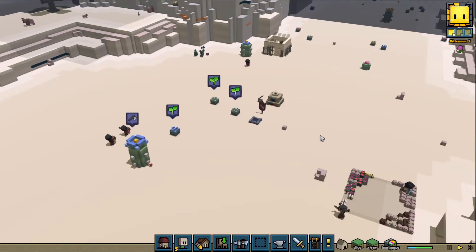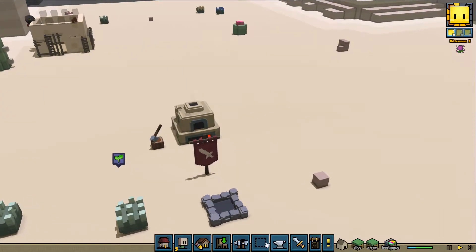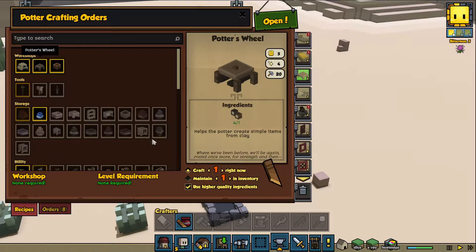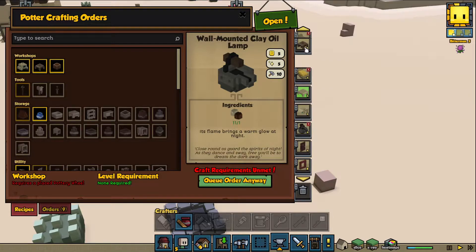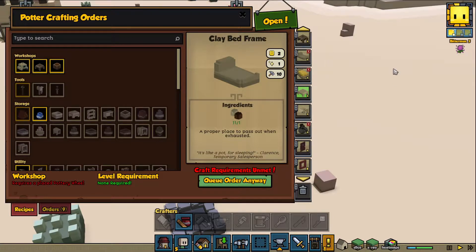We're going to keep going with this playthrough. Like I said, we're going to do one day per episode. We need to see if we can make this potter's wheel craft so we can get this thing going. It's going to definitely be a necessity, because we need the potter's wheel for all this stuff.